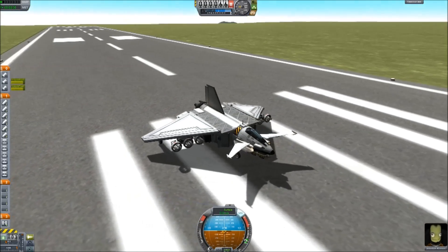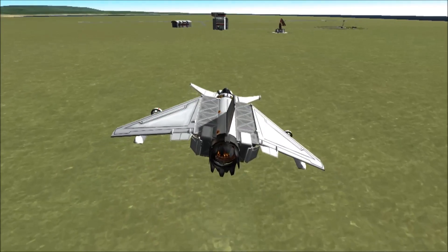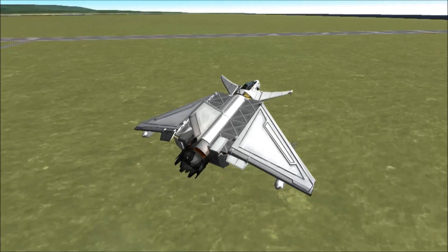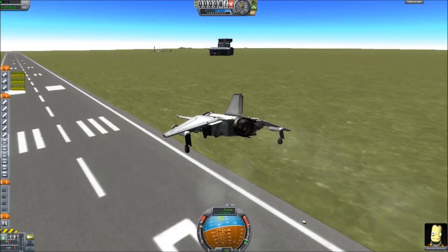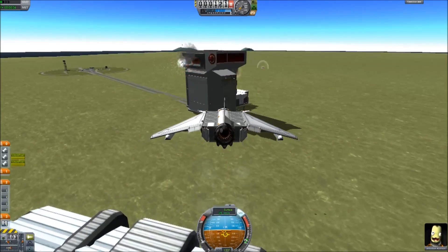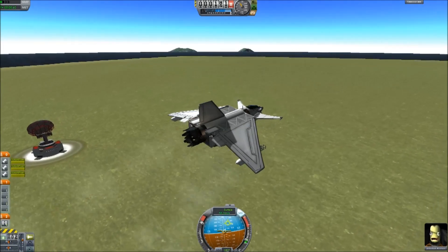The ship is armed with six Havoc missiles, which aren't massively effective to be honest. They're on individual action groups so you can launch them individually, but that creates a lot of instability and the chances of hitting anything are minimal. If you fire them in salvos — pairing 0 and 5, 6 and 9, 7 and 8 simultaneously — firing balanced pairs means it won't swing you around as much. They're more area-denial than truly effective, but I had to make them very light to fit six on.